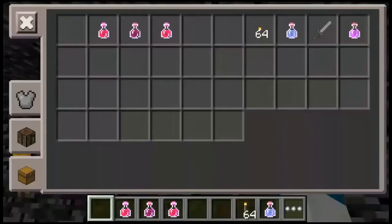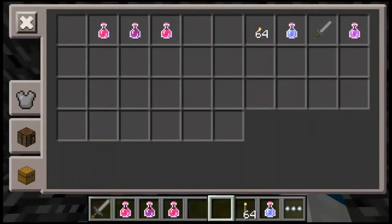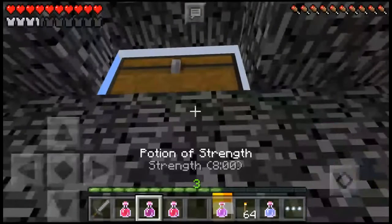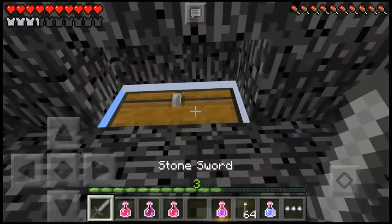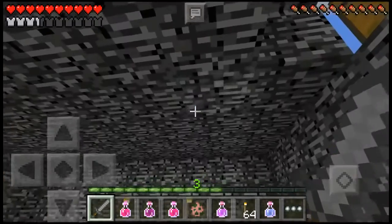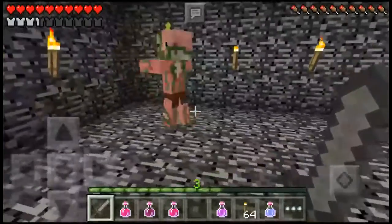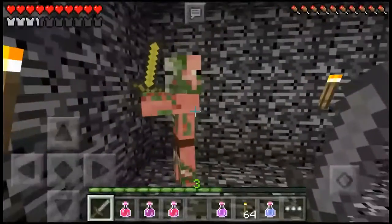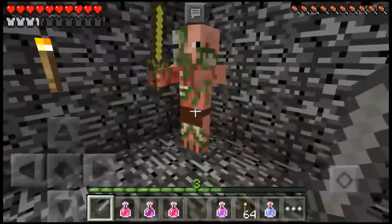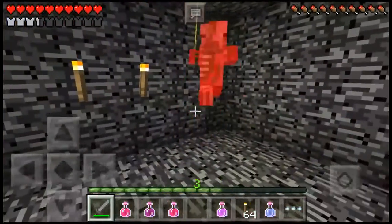We're back in survival mode. Where's my sword? Okay, there's my sword. I should probably get all my potions out. Let's go see a zombie pigman — why not? Let's just go fight a normal zombie pigman. Luckily he doesn't attack unless we attack him first, so let's get him in the corner and attack!